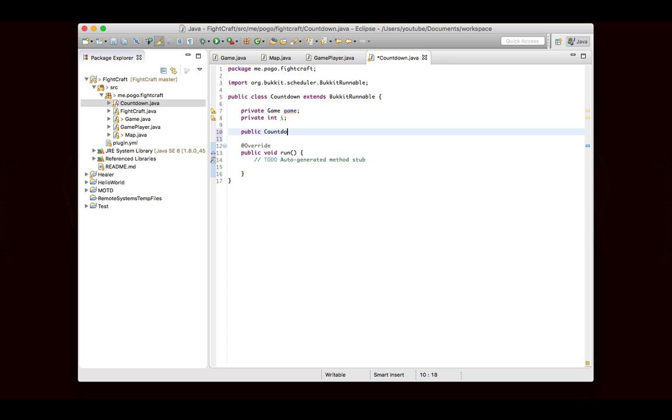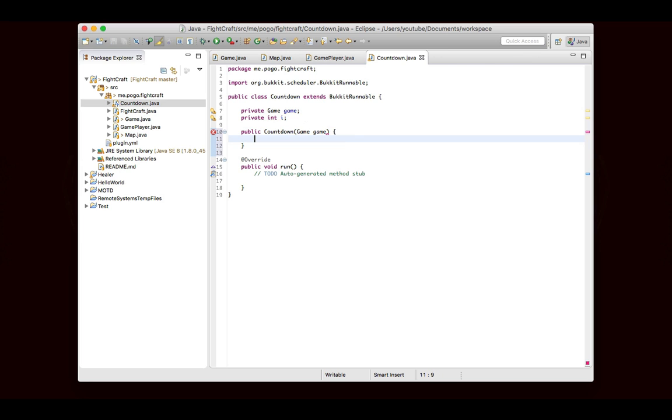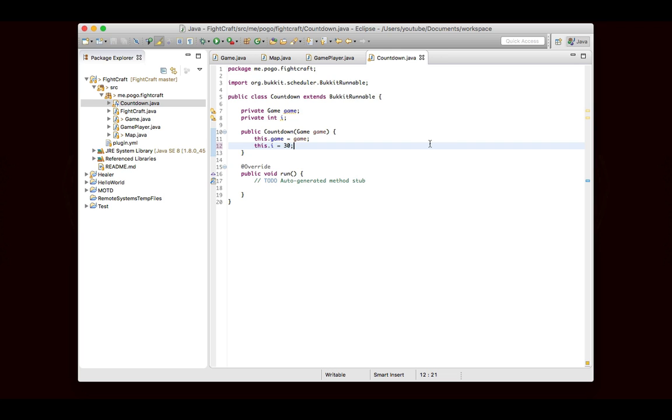Let's make a constructor. It is, of course, going to take the game. You could configure games to have different countdown times, but I don't know how useful that is. So we'll just set the game, and we'll start it at 30 seconds: this.i = 30. So it'll be 30 seconds, and it'll count down from 30 to 0.